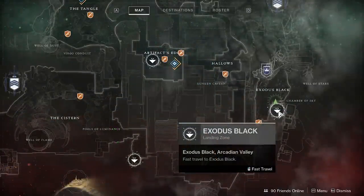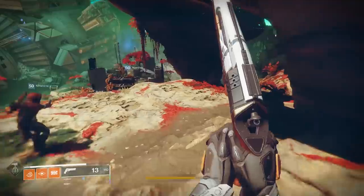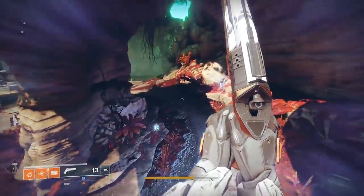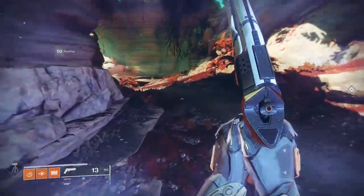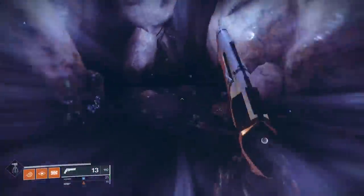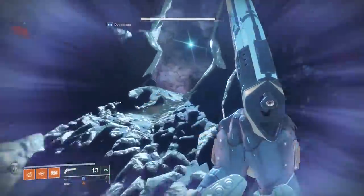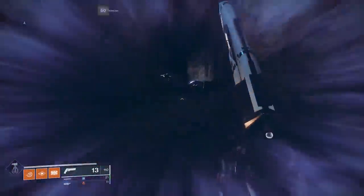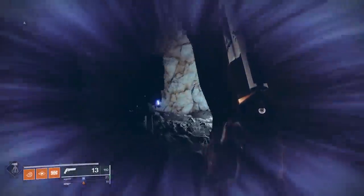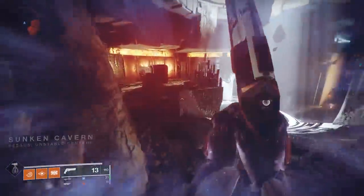The next chest is on Nessus. Drop into the Exodus Black landing zone and go off to the right, down into the cave. Go past the Vex teleporter until you get to a big rounded room. On the edge of the room — jump onto the outer ring — and you'll see the chest in the outer ring.